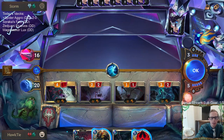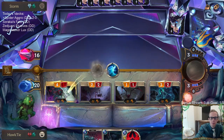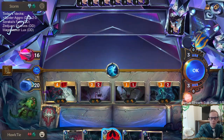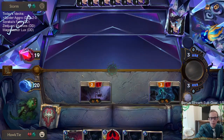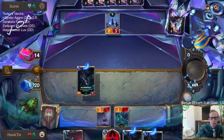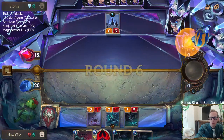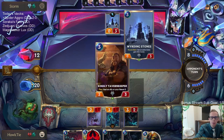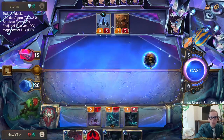Yeah, they had Avalanche and Withering Whale — had both. I'll go Doombeast instead of going Fervor. Oh, that does put them to eight — I was thinking that was going to put them to seven. Puts them to eight. Okay, they don't have the thing that really hurts there anyway.